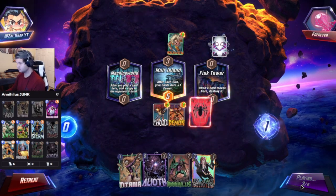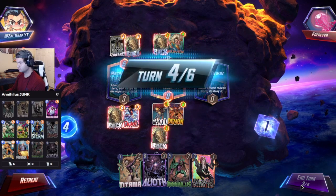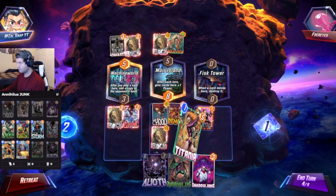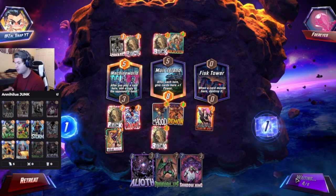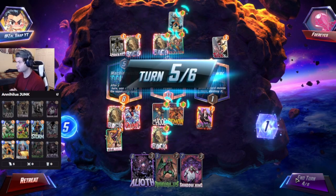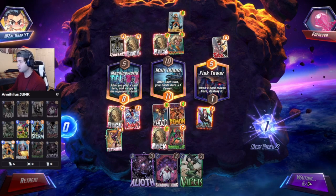We'll throw down Debris on the right — and he's going to pull our Debris, which is okay. We'll throw Black Widow down on the left to clog his deck up a little bit. He's down two cards, a Silk and an Elsa Bloodstone. I like our position here. We're going to snap, and then we're going to send Annihilus in here, which is going to absolutely just clog everything up for him.